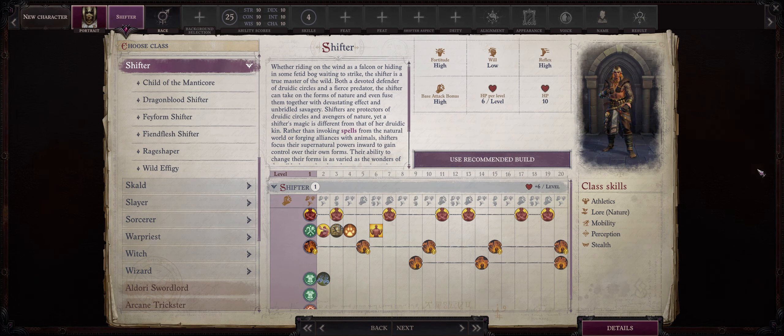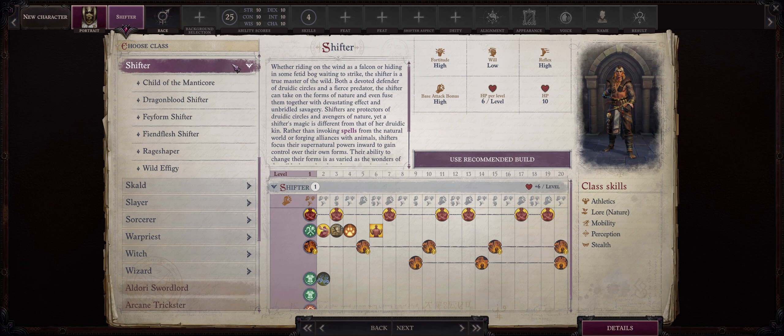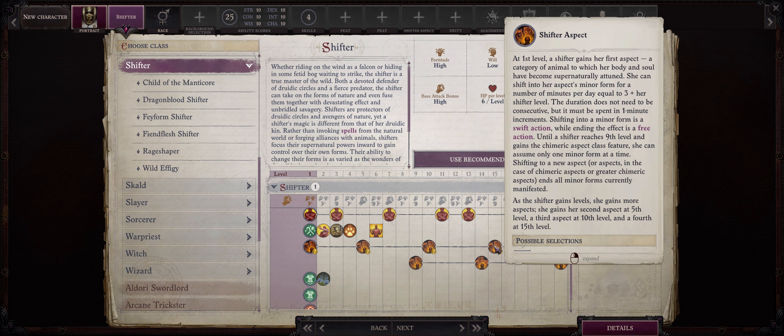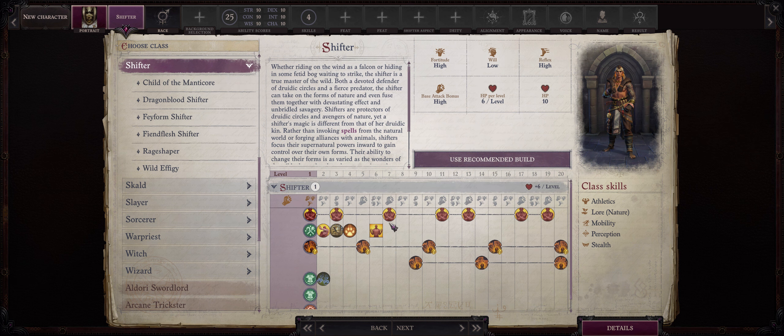For the Lich Shifter build, I want to go with the normal shifter — no archetypes. The base shifter is extremely solid. Sure, it might not get as unique a bonus as the Child of the Manticore and Faeform, but it still has a lot going for it, especially with all the stacking shifter minor aspects you can pick. With this build I wanted to show you how powerful it could be just by itself.